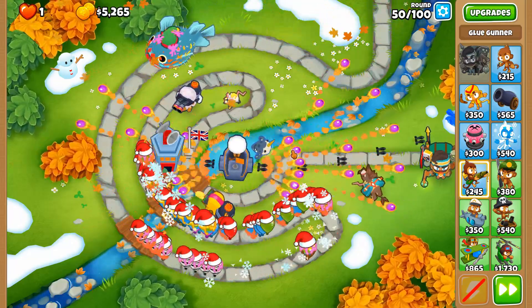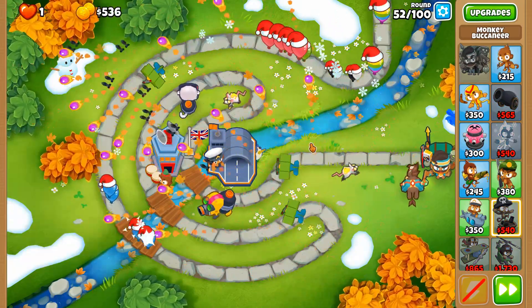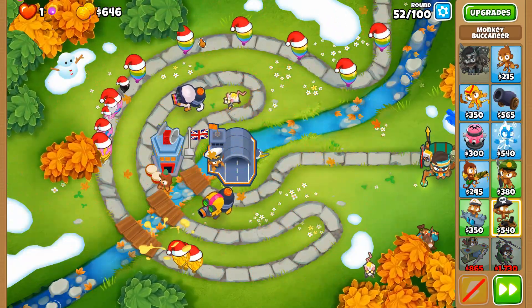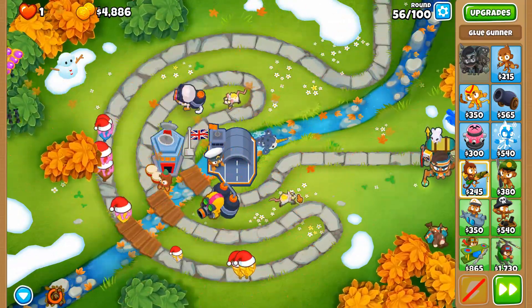Oh, and another MOAB as well — how fascinating. And here we have a final upgrade to this boat. Now we have both darts and grapes for our little planes here, which is lovely.